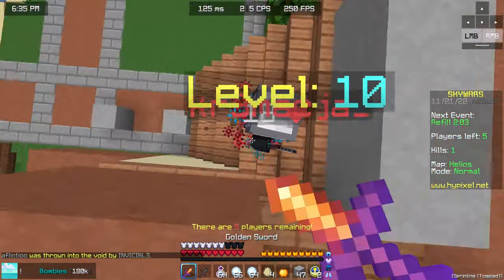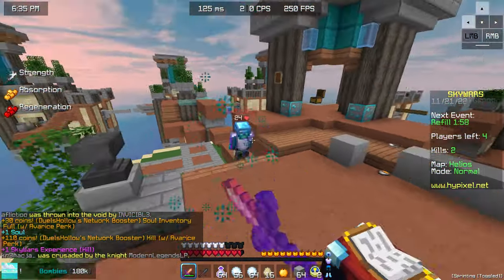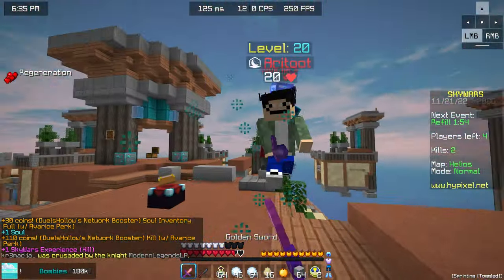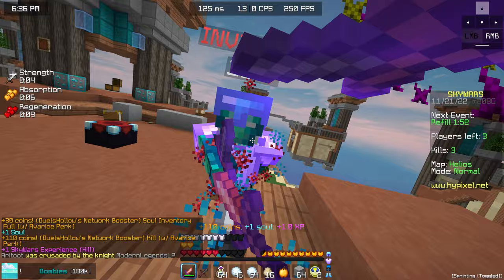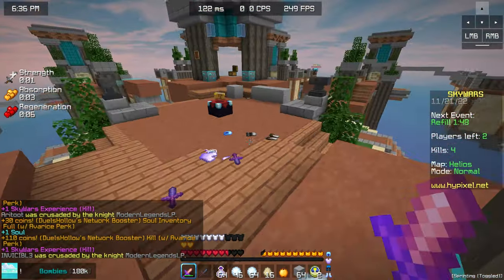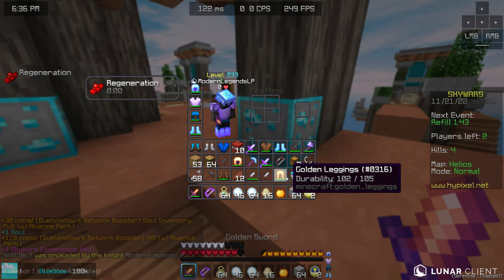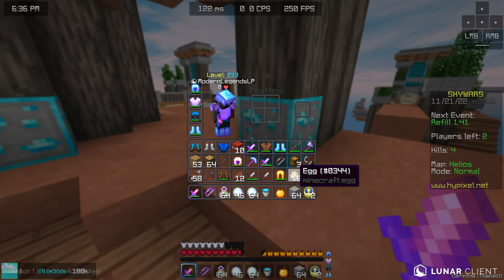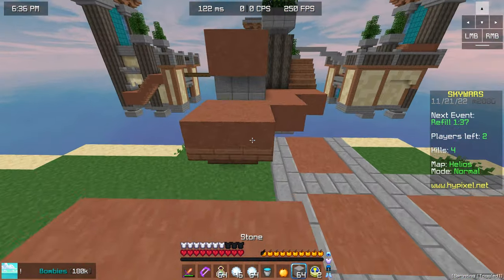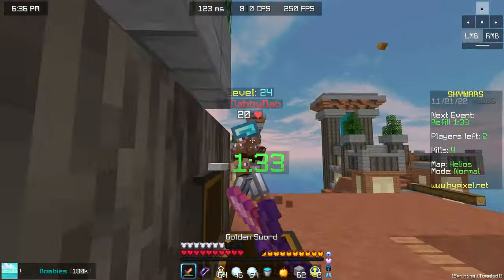Wanna come up here? Nope, you don't. Is that still a thing — strength? Now we got a water bucket, so if we end up falling in the void, I just have to remember it's in this hotkey. If we end up falling in the void, we can actually use our echo to still win video games now.